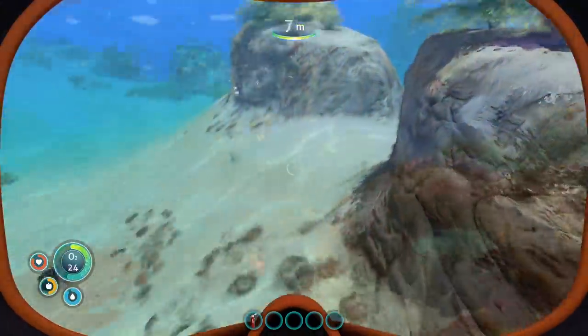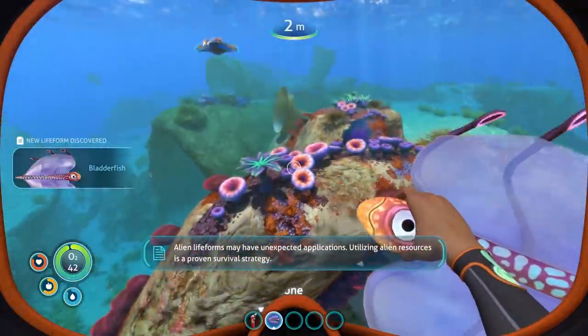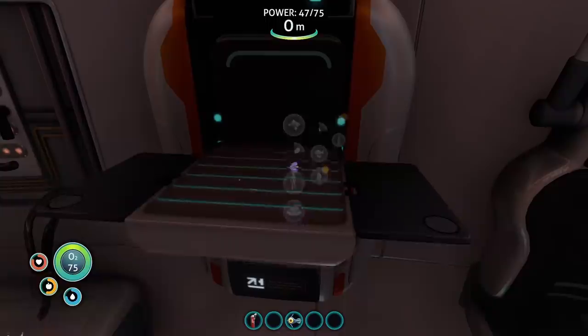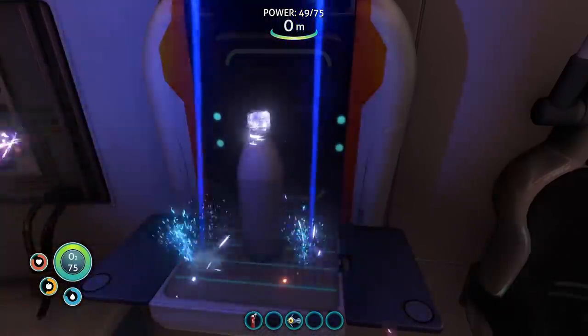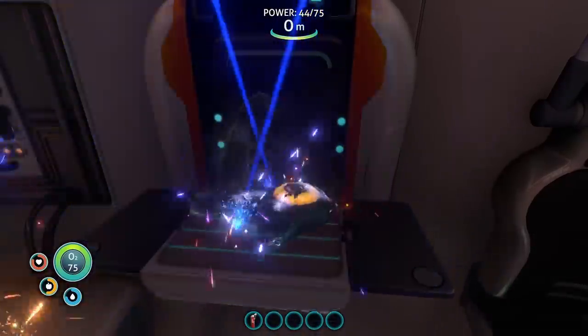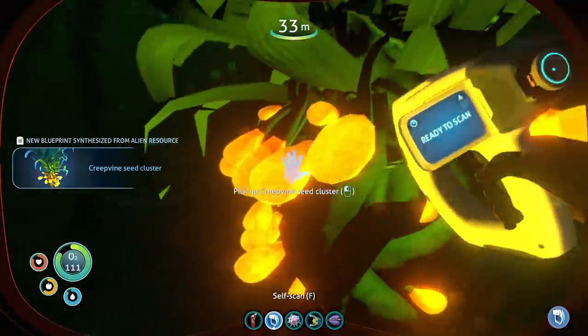Subnautica is a survival game and at the beginning that translates to addressing those most basic needs of hunger and thirst, which you can do without having to leave this little pocket of safety. After that's handled you can go up the hierarchy of needs a bit and consider what tools might improve your chances of survival. But the cozy reef might not have all the materials you need to make those.